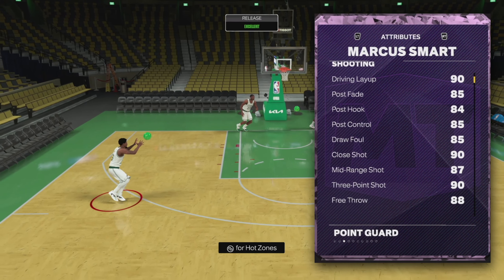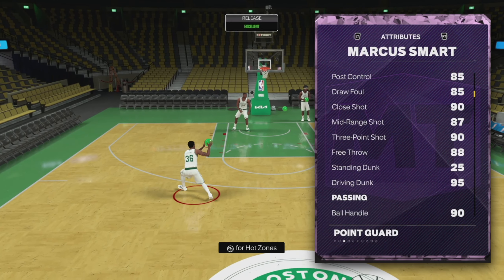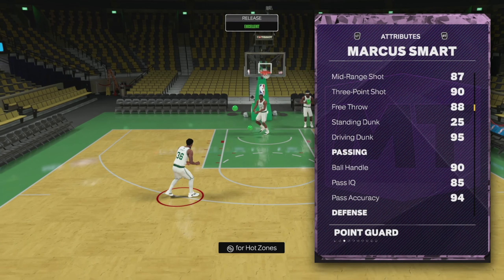His badges and stats all match up with his attributes. He's coming with a 93 ball handle — that's phenomenal. If you haven't used him before, just know his jump shot is A1. They haven't changed it, they sped it up, but they haven't changed it. Driving dunk at 95.